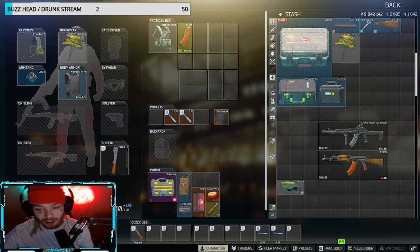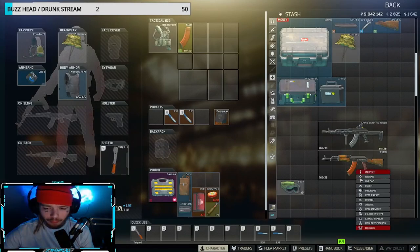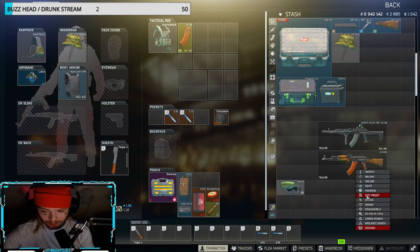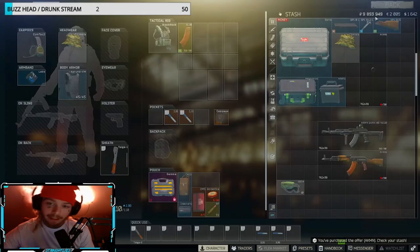Today I'm gonna be showing you guys my favorite gun — it is the AKM. You can buy this for super cheap from Prapor for around 48,193 rubles. Now let's jump right into the build.